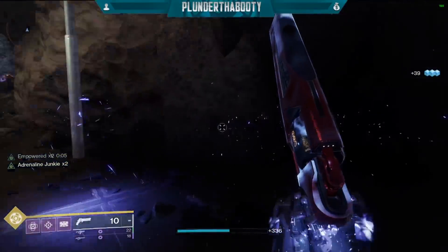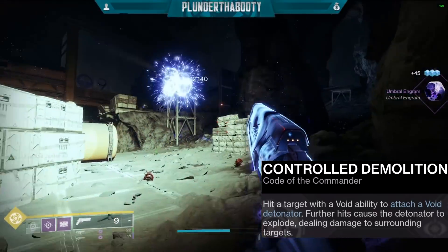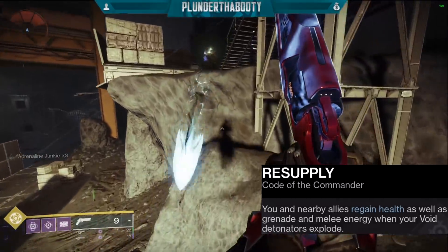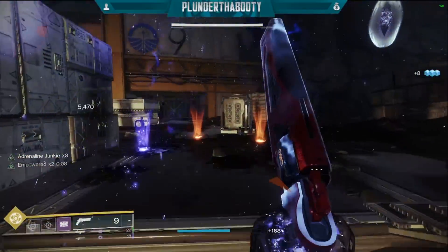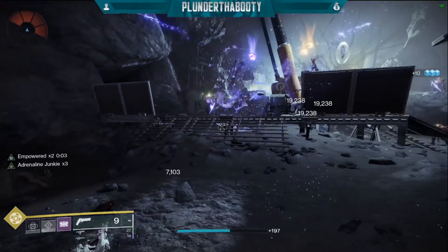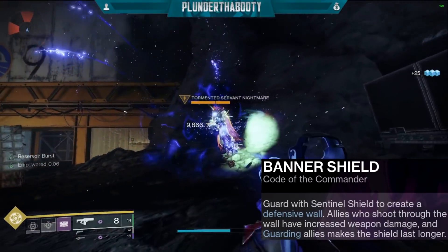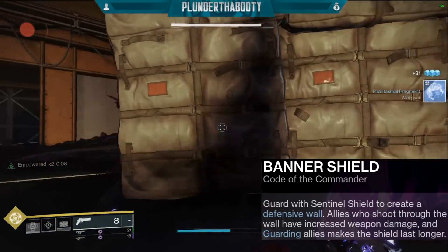Our two most important perks are Controlled Demolition — hit a target with a void ability to attach a Void Detonator, and further hits cause the detonator to explode dealing damage to surrounding targets — and Resupply, where you and nearby allies regain health as well as grenade and melee energy when your Void Detonators explode. Every time they explode and you see that chain reaction you're getting both abilities and your health back. We also have Tactical Strike — strike an enemy with this melee to cause a void explosion — and the super, Banner Shield, which guards allies and grants increased weapon damage to those shooting through the wall.